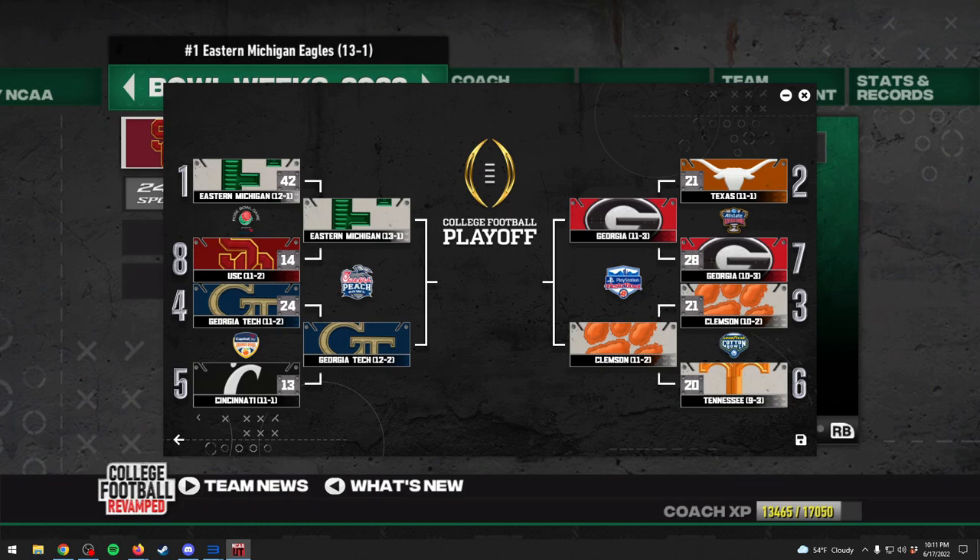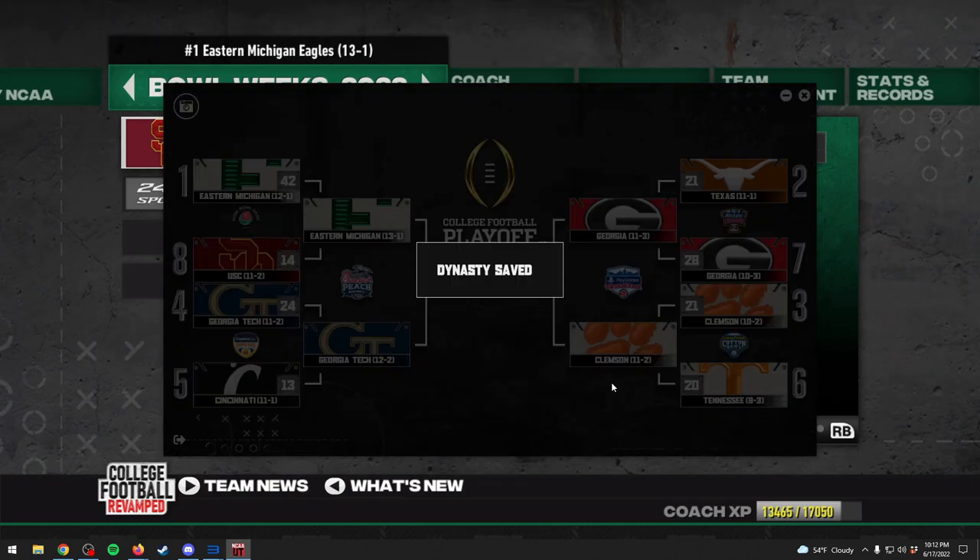After beating Cincinnati, Georgia Tech is the team we're going to face off against in the Peach Bowl on our side of the bracket. On the other side, number two Texas lost a shocking one to a very good number seven seed Georgia, and Clemson was able to win by one point against the Volunteers. We're sitting at 13-1, playing a conference championship winning team in the Yellow Jackets, who are 12-2 on the season.